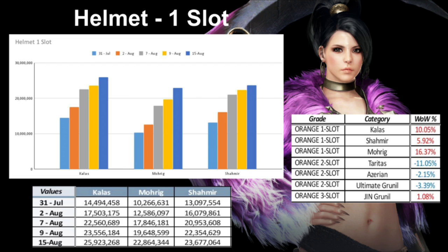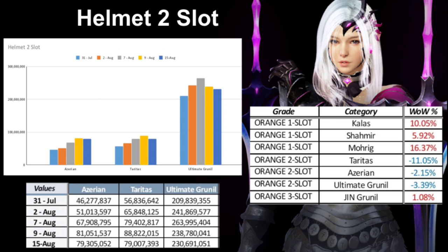Up first is the Helmet one-slot. These have been steadily increasing, but this week they're starting to reach their cap and work their way back down — in a week or two, these could be back to normal prices. The Helmet two-slots have all decreased in price week over week, going from 88 million to 79 million in some cases, and I feel this trend will continue.